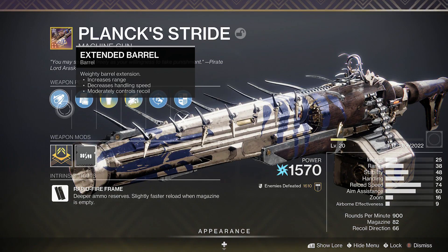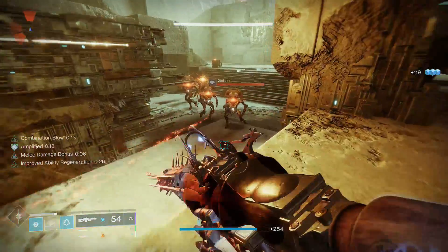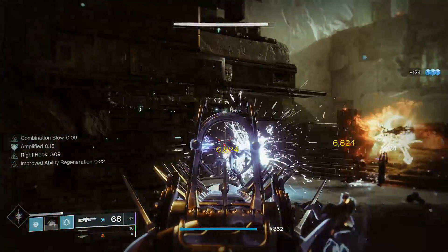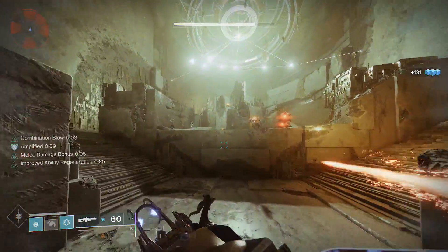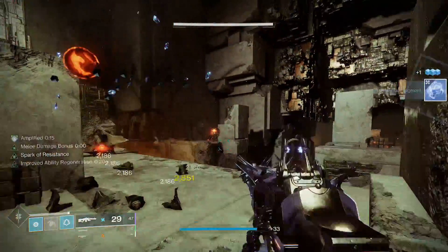With this combination of perks and attachments, the Plank Stride becomes insane. As you can see from the clip on screen, I'm running a Hunter with an ARK 3.0 melee build. So every time I melee enemies, I reload and increase Plank's damage, which allows me to worry less about reloading and focus more on defeating our enemies.